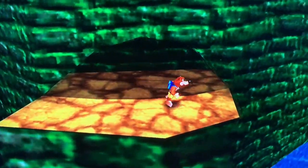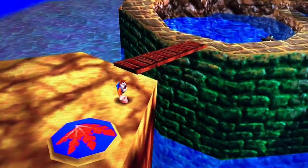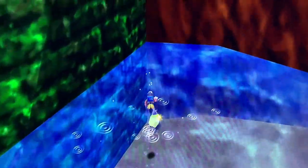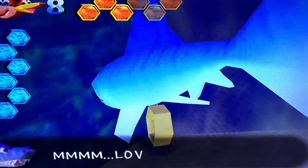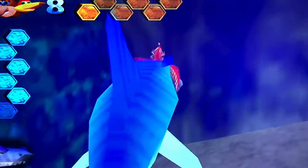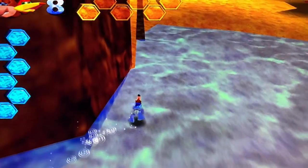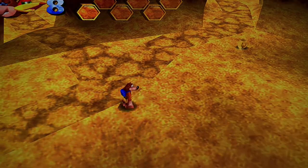There we go — there is the hidden jigsaw piece — excellent! Just before we leave Treasure Trove Cove, as you can see we managed to locate the second honeycomb in the water. Just down here — a little bit of an encounter with the shark — that's okay. Just in the nick of time. That is Treasure Trove Cove completed!